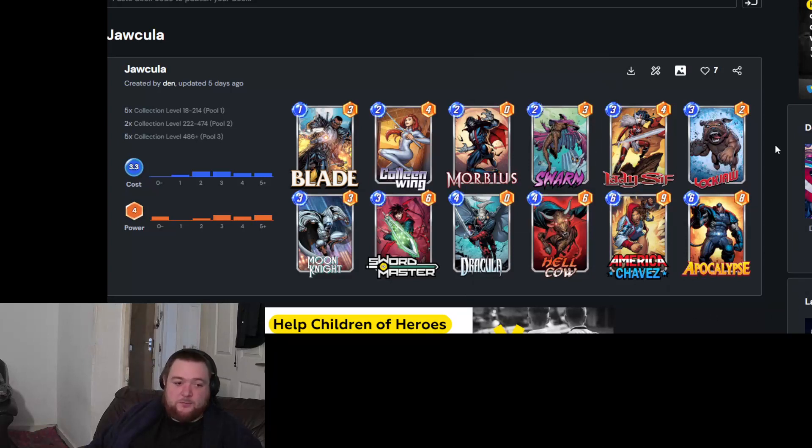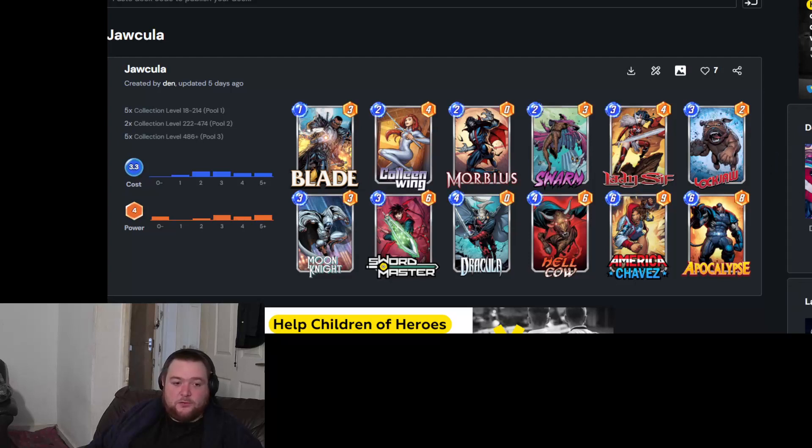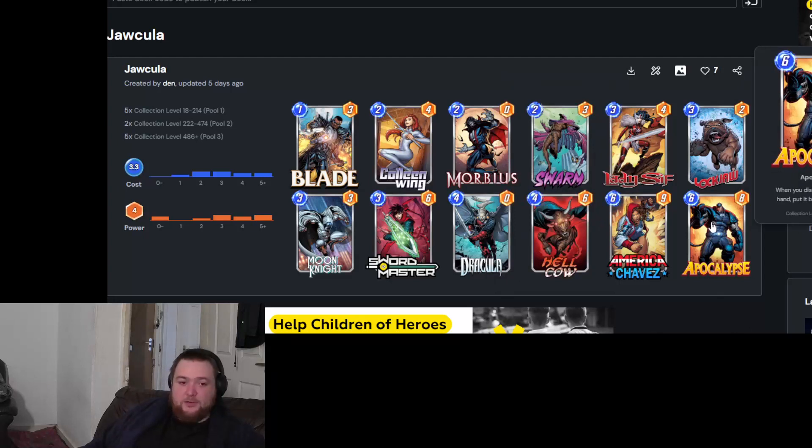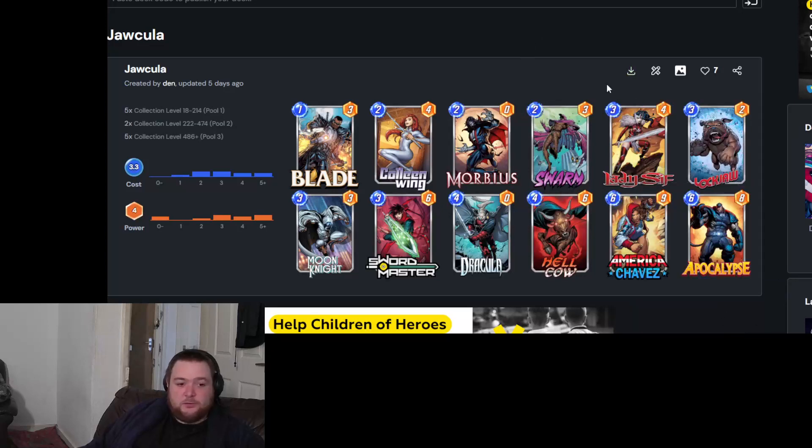The key part of the deck is you drop Lockjaw and then just abuse the discard. You play cards on it, it slots them out and pulls out more, and you just keep buffing your Apocalypse. The end goal is to have Apocalypse in your hand at the end of turn six so Dracula discards it and it gets that extra buff. It's easy to get 30 or 40 power on Apocalypse if you have it in hand and start discarding. Morbius also gets to around 10 to 20 power since you're discarding quite a lot. Lockjaw just lets you throw these cards out.